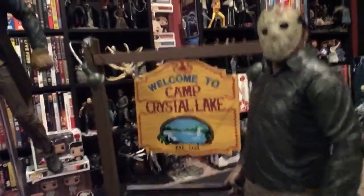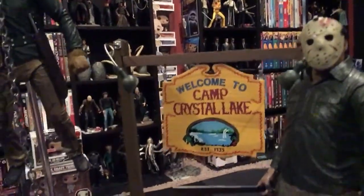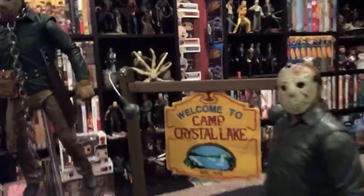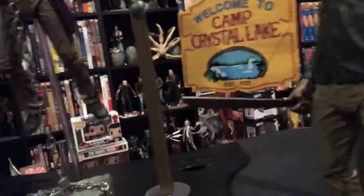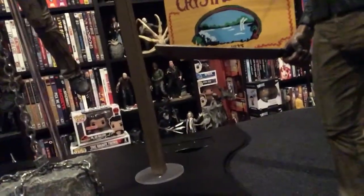There's the Camp Crystal Lake sign — Welcome to Camp Crystal Lake — with the two little light posts on it. It's very simple but very effective. Has two clear bases to help it balance.